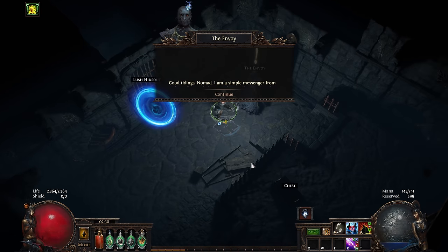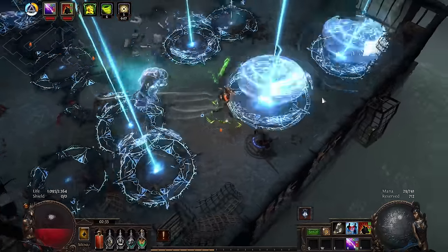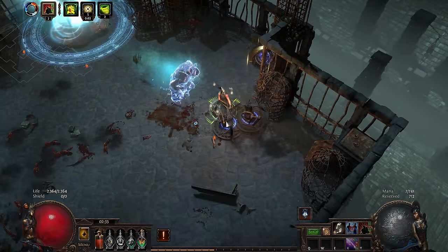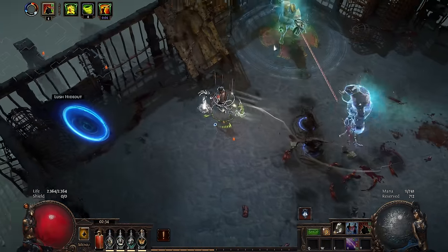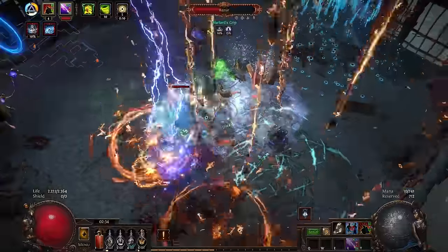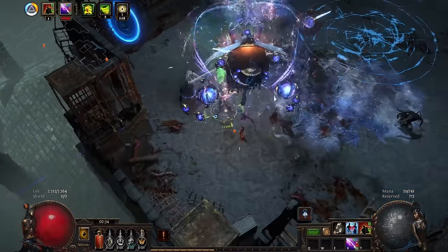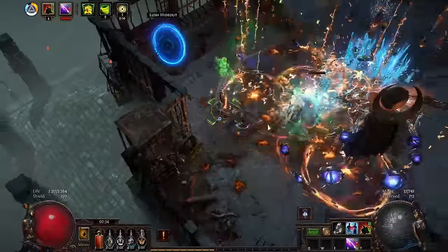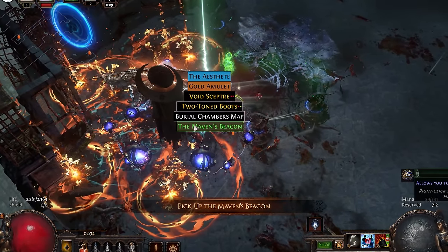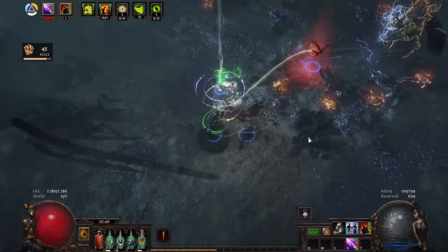As I entered my first Tier 6 map, I encountered the Envoy — the right hand to the Maven. She has now found her way to the Atlas, and it was my time to play with her. With playing, it means she joins the map boss, adds temporary buffs to it, and makes my life more difficult. After beating the boss, I got the Maven's Beacon, which adds itself to my map device. Now I could call Maven to my maps whenever I feel like it. This is necessary to do to progress the endgame story.